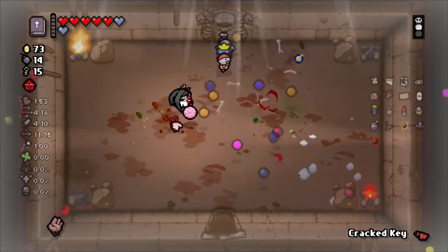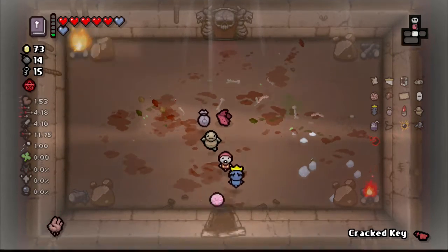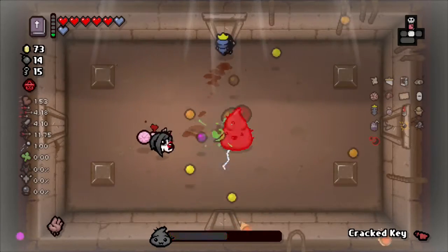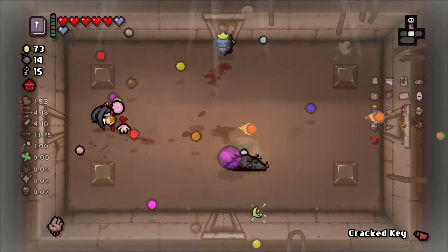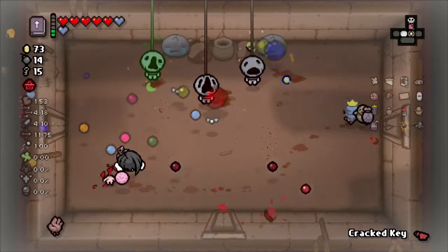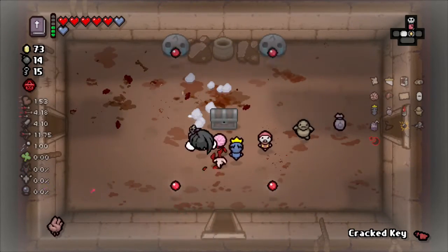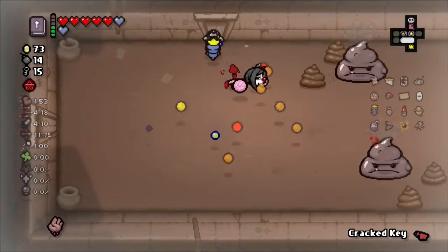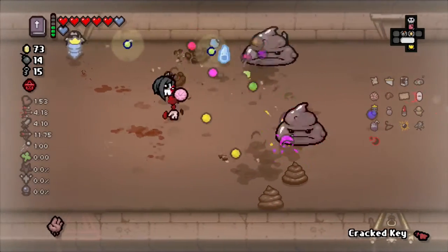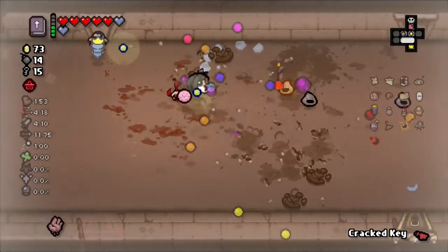Don't get too close to me - there we go. Dice Shard: re-rolls all pedestals and pickups in the current room. If we could find like a beggar and re-roll it... wait, we don't need HP at this point. This electricity is insane, like that Jacob's Ladder effect. That's insane - what are the odds? I'm assuming it's because of Buddy in the Box.